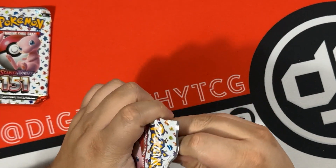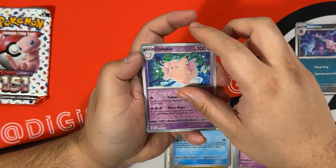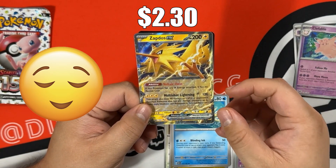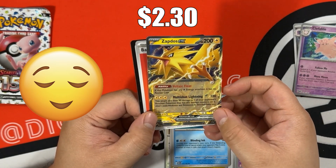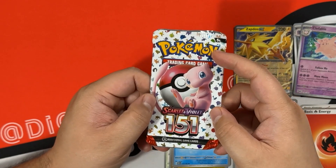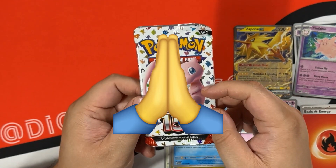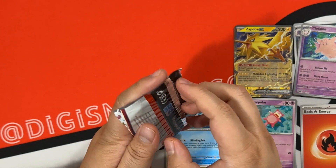Second to last pack for this opening: Nidorino is our first reverse, Clefable is our second reverse. Hey - Zapdos EX! I think I need that for my binder because I only have the promo one right now, and then the code card. As always I'll ask for some last pack magic - Pokemon 151, it's been a fun ride and hopefully we can hit something here.